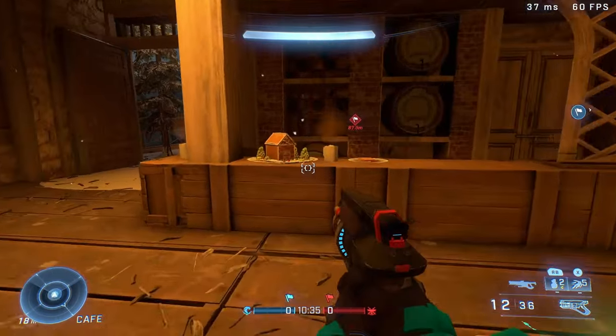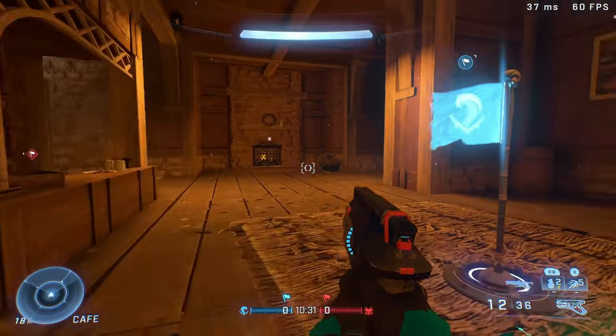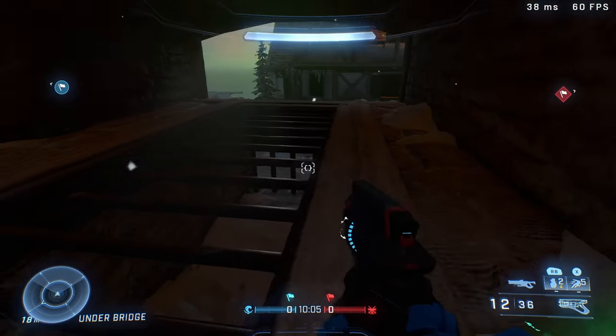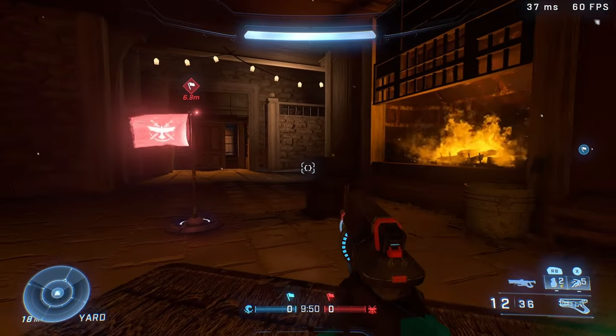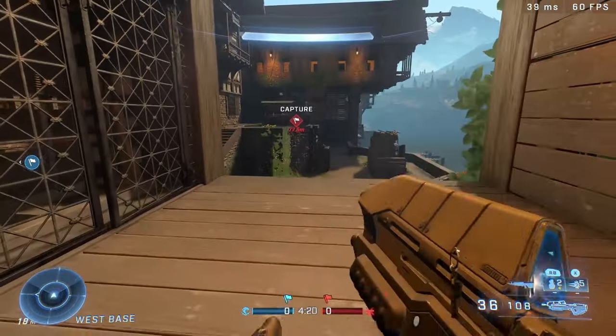The next map is Yuletide, which is a more holiday-themed one. It looks super cozy — it's got a bridge you can go under, a fireplace going, some trees. It's like a winter setting.